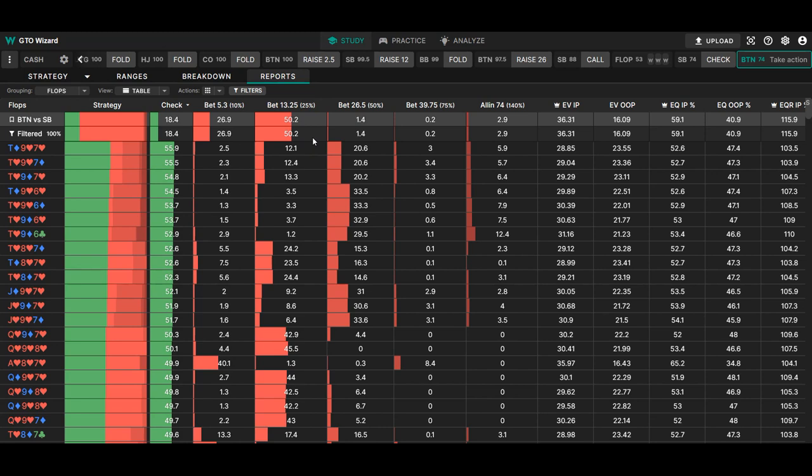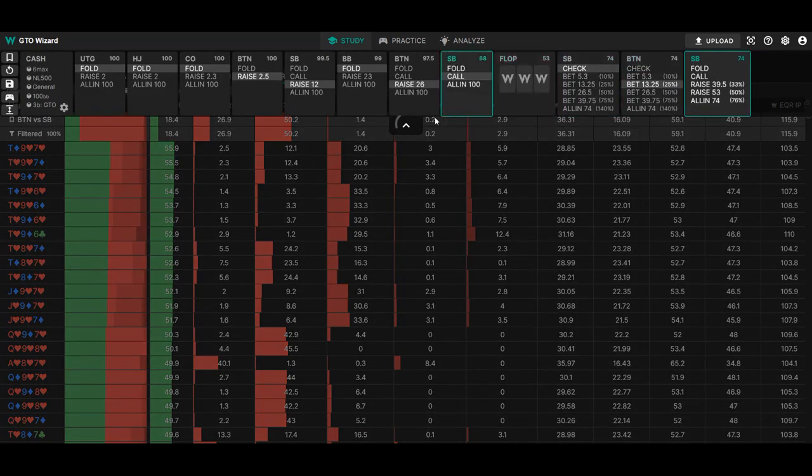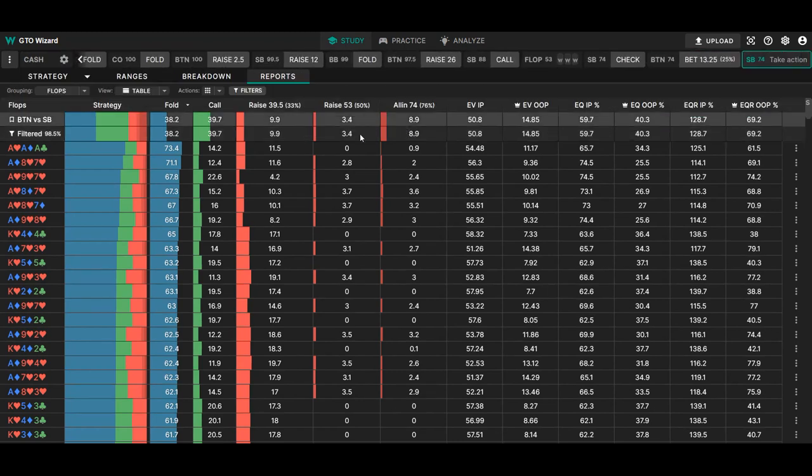In other 4-bet spots, maybe out of position, it's less than 80%, but still much higher than in single-raised pots. So feel free to always 25% c-bet in 4-bet pots. Looking at the small blind's response in this spot specifically, you can see that over 20% of the time they should be raising, usually divided between a small re-raise size and an all-in. Your opponents on some boards will not be even close to the correct raising frequency or sizing, and they will be jamming when they should be small-raising and vice versa.